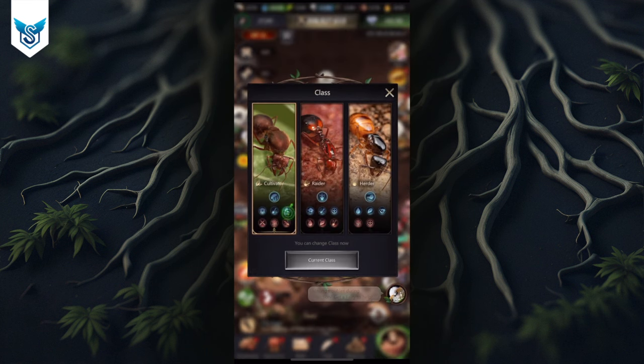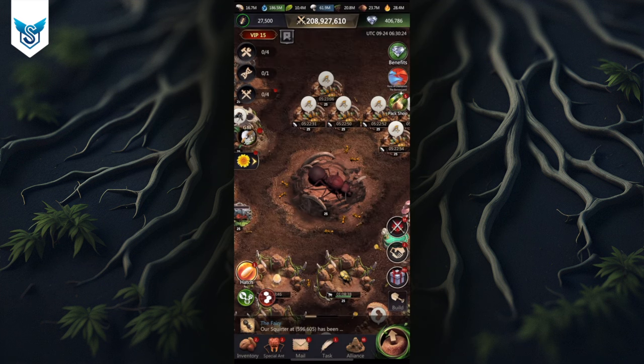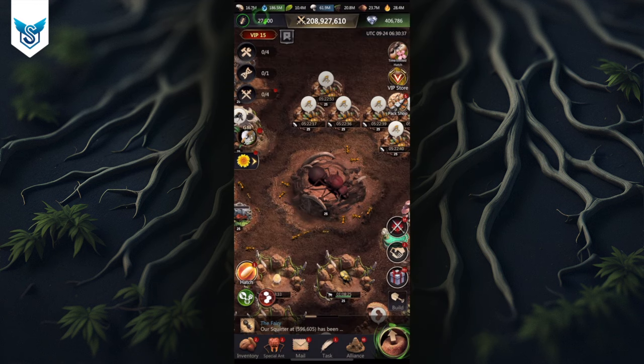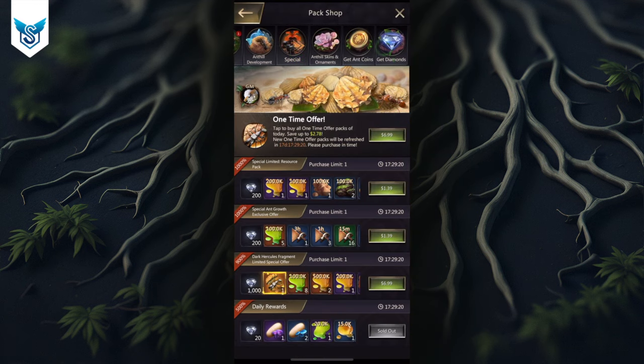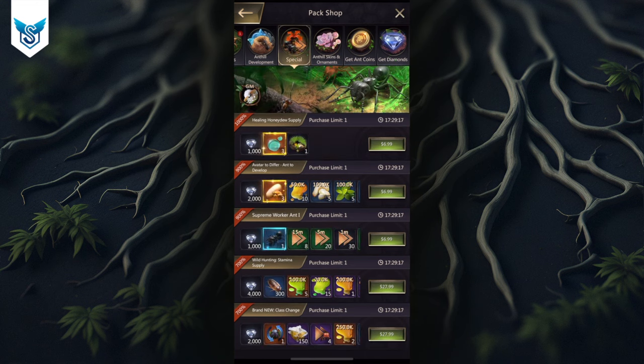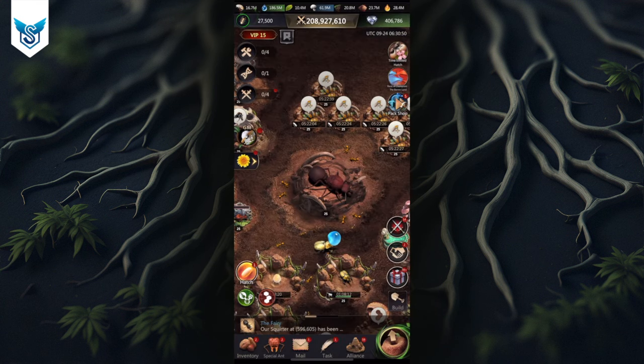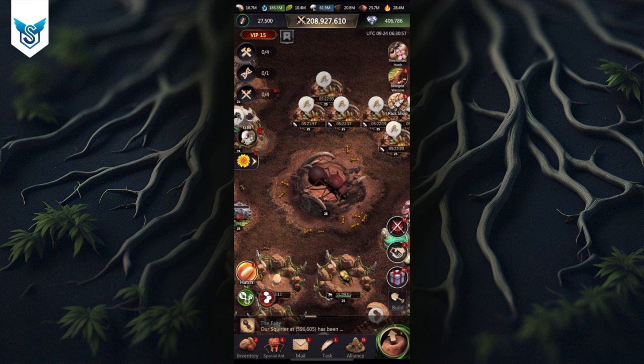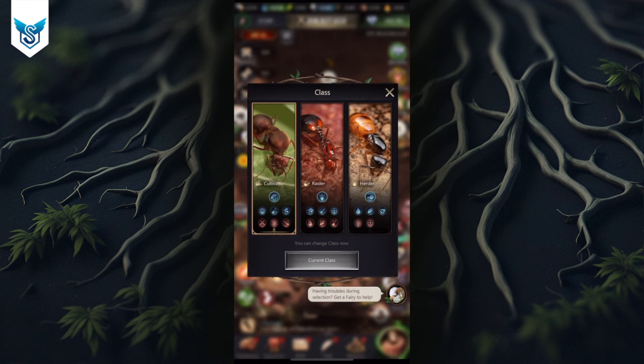It's worth mentioning that you do have the option of changing between classes. You can change your class for free every three days. You can also purchase class change items from the VIP store for 3,000 diamonds, giving you one extra class change per week. They also cost around 28 Canadian dollars, about 20 US dollars if you want extras. My suggestion is to minimize class changes as much as possible to save these items for when you need them most.